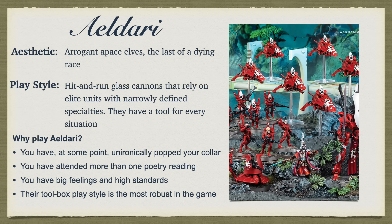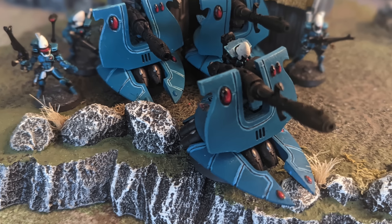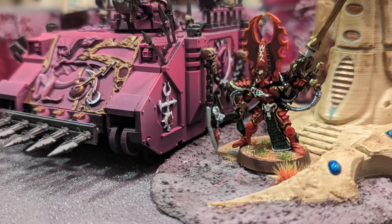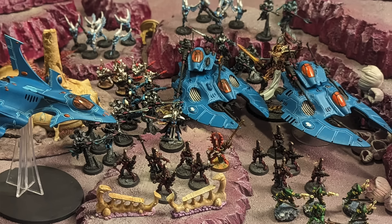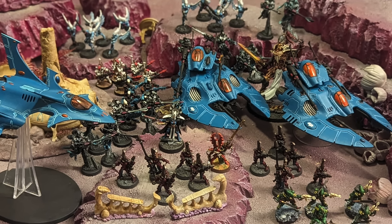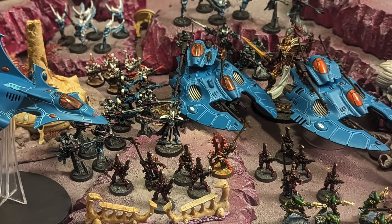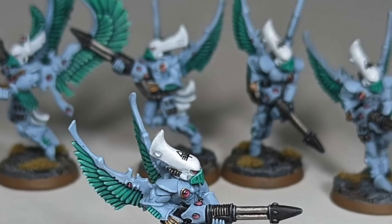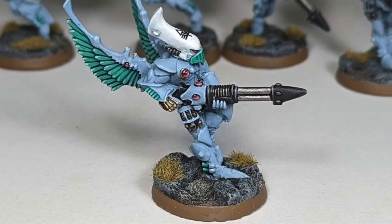These durable bully units force your opponent to make room for you in the midfield and make it difficult for your opponent to get close enough to your powerful shooting units to threaten them. Most lists that make it to the podium at a GT have around six units dedicated to hard target elimination aside from the Avatar or Wraith Guard. This could be Fire Prisms, D-Cannon platforms, Falcons with Fire Dragons inside, Fugan — the only truly good Phoenix Lord — or a War Walker with two Bright Lances.